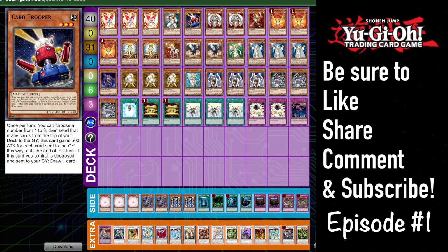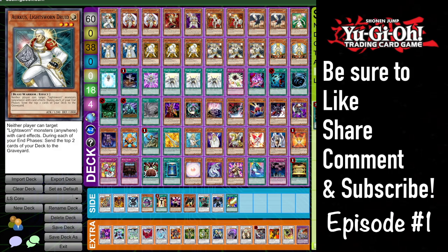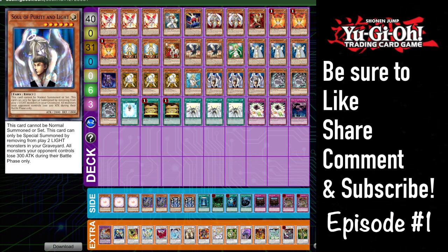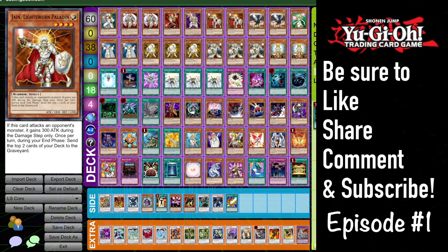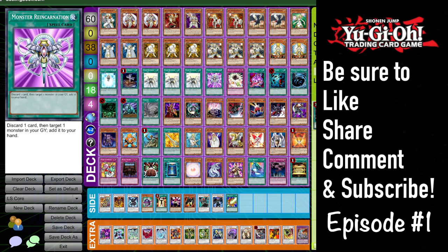For the final portion of this video I'm going to go over some cards that you will commonly see across the board in Lightsworn. The top few rows we've kind of already covered — most of the time you're going to see these cards played in some form of ratio. In the Christia Sworn deck it completely omits Wolf, and Soul of Purity and Light kind of takes the place of Wolf in that build as your free drop — there's not really anything in the format I believe that can attack over her, as she makes all your opponent's attacking monsters lose 300 attack during their battle phase.